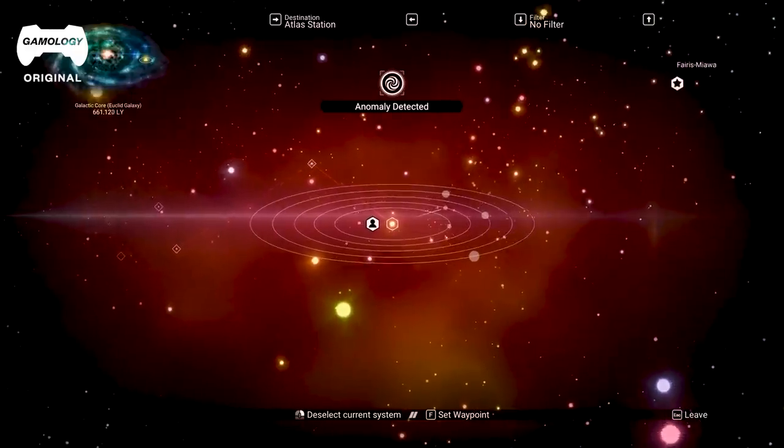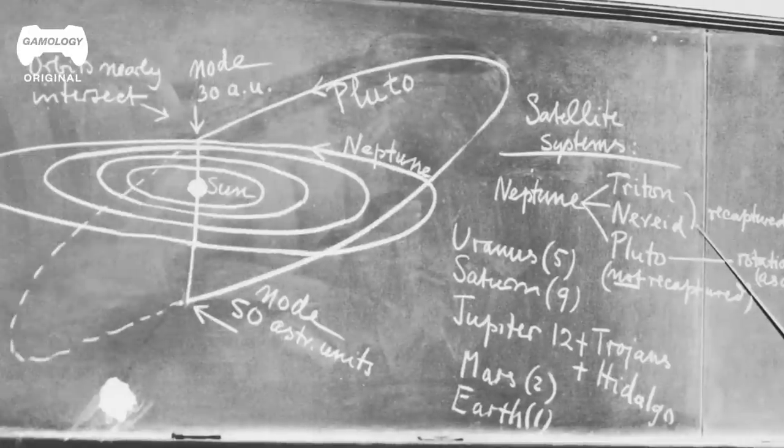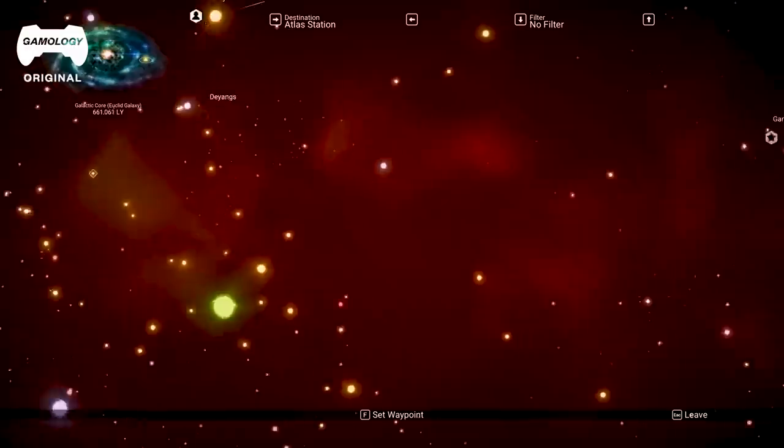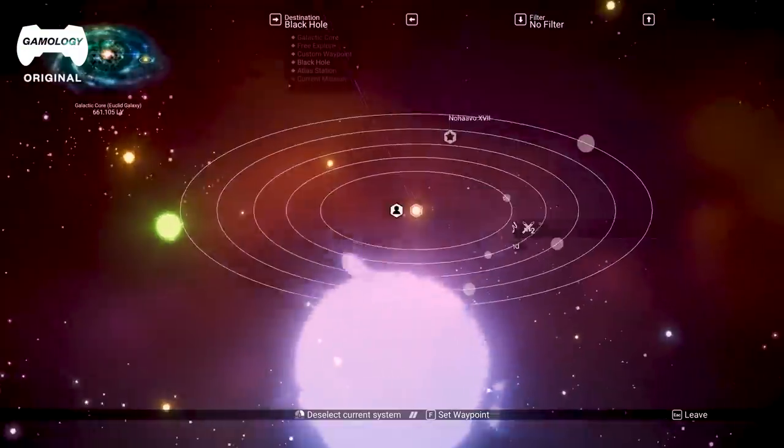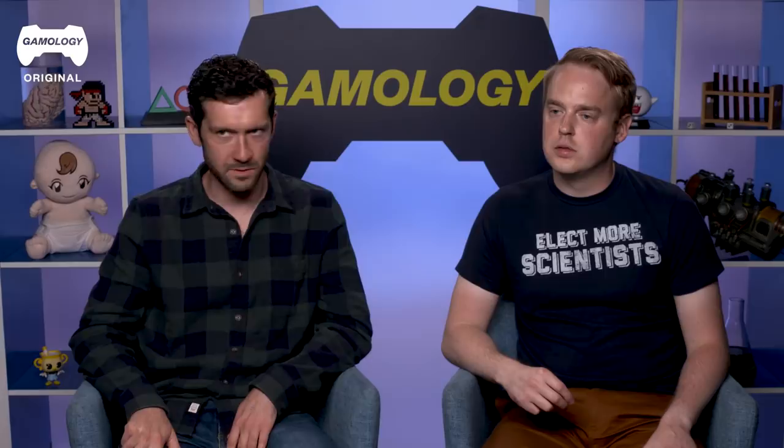Most solar systems are fairly flat. Ours is fairly flat, although some planets are off-kilter — Pluto and Uranus and some others are more off-kilter. In our solar system, it's actually surprising how far away things get once you get outside of Mars — like, Earth to Mars is maybe this long and then Jupiter is way down there. Especially outside of the solar system, it's not that dense at all. Space is almost entirely nothing.